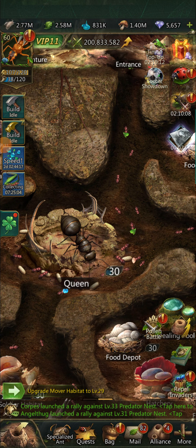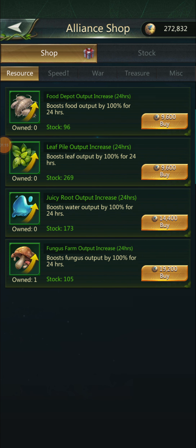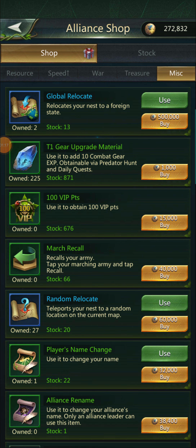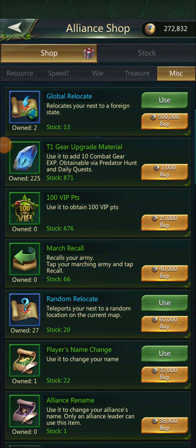I have seen bigger packs where you can get them slightly cheaper. The main place you can get them without spending real money is in the alliance shop. We currently have 13 stocked — when I have nothing else to buy, I'll pick up one or two.